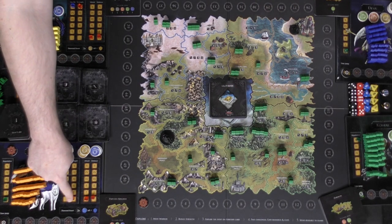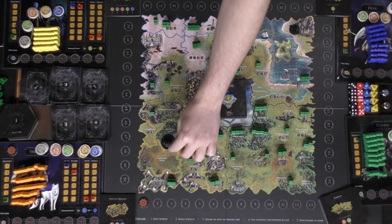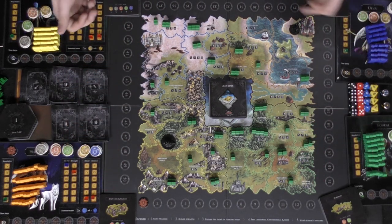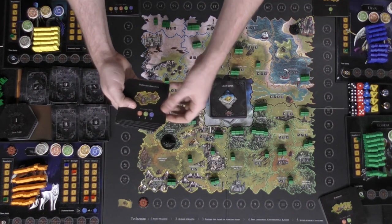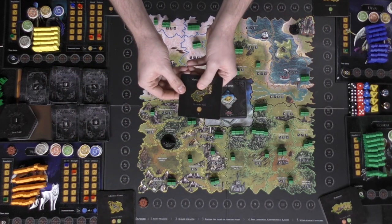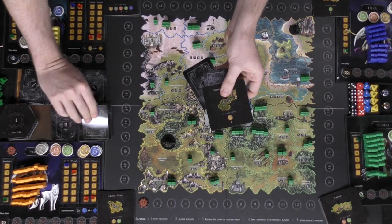After expending your strength, you move to a specific area and then encounter that area as long as it hasn't been claimed. To encounter the area, take one of these decks and look for that specific location — for example, the Vrendenhaven Forest. Take this card and look at the cards on there: this one has a shield, a key, and a star. Place the mound down just like that.